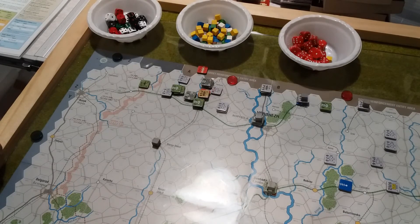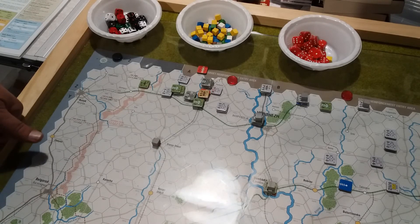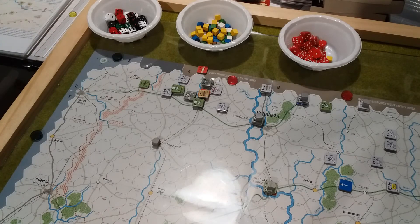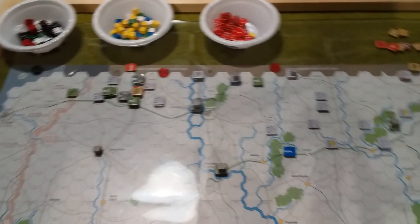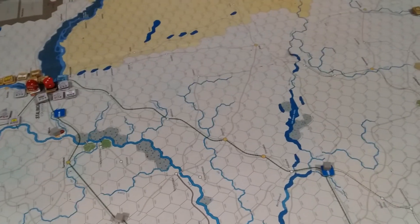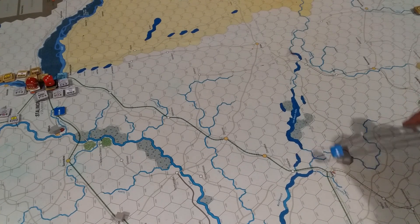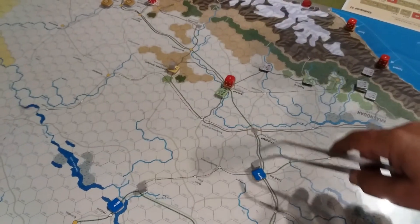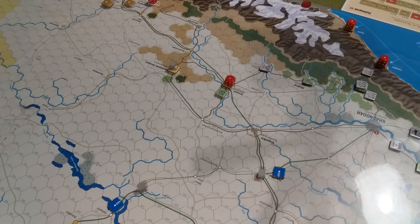If I hadn't screwed that up I'd have my supplies over there ready to go for next turn — that didn't work well. We go into the supply phase and can move our rail markers. This one's not going anywhere, this one's not going anywhere, this one goes two hexes up to there. This one splits off — we have another rail marker so this one goes two hexes down this way and this one goes two hexes down this way.